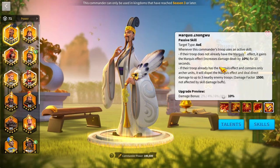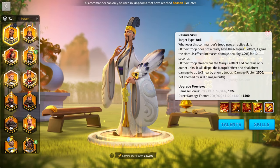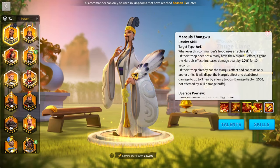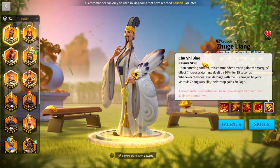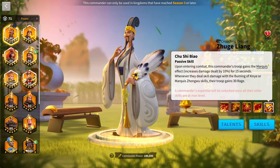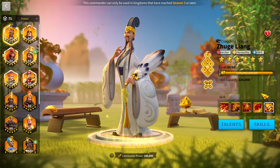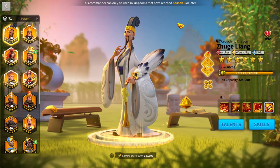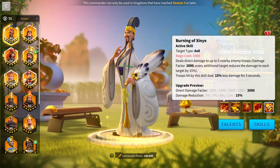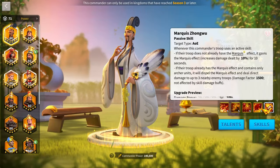There's no point going 5-5-1-5, because the Marquee effect isn't useful until you get his expertise. Using Zulang without expertise for about half a KVK, you don't really get to notice the Marquee effect unless you're great at rage training. So 5-5-5-1 is very good, and then you want to move toward expertise.